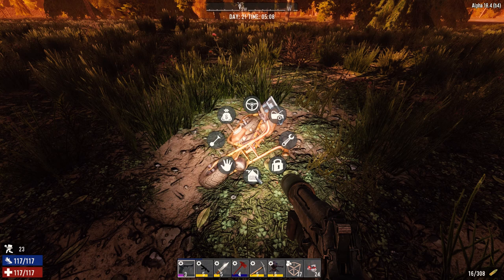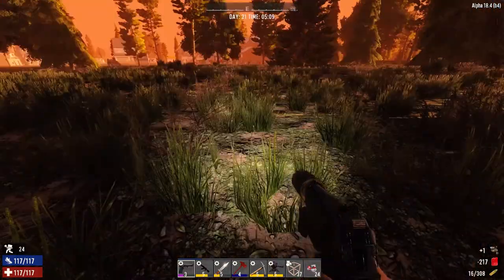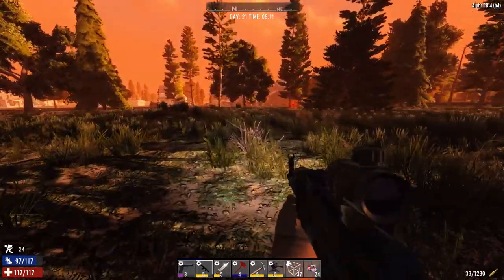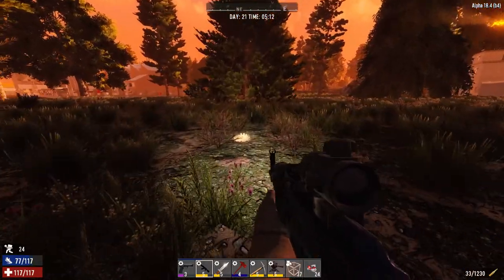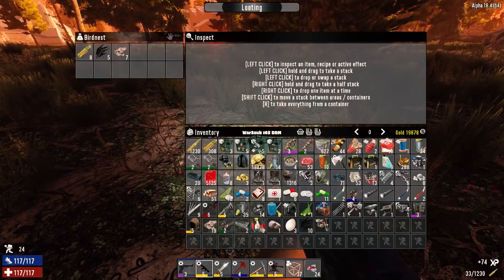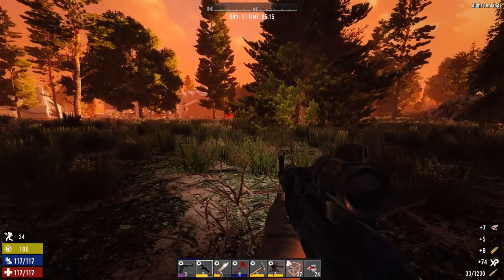I notice this mod pack - every once in a while you get these lag spikes and I don't know whether it's doing a background save or what it is, but they can certainly be annoying. Let's just pick up the bike. It's definitely not a fire - oh, it's a dog. So there's a guy over there and a dog - we better figure out what the hell this thing is.